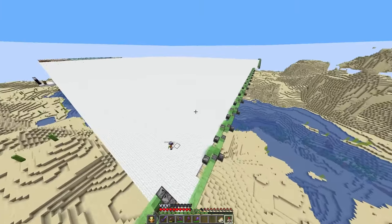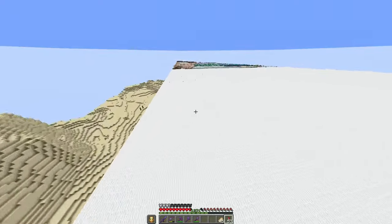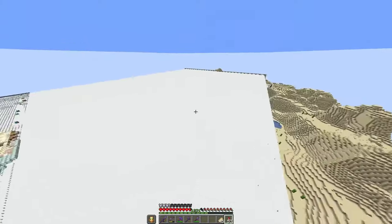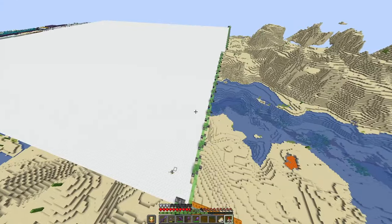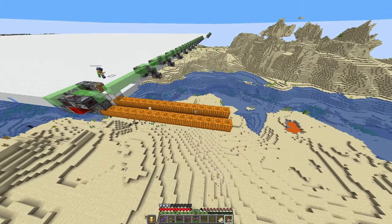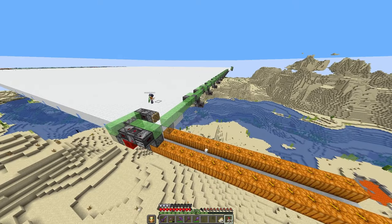I'd argue that this map maker saves a ton of time, especially if you lay the foundation for more than one map, like here, where I basically did a 512x256 area. I had to build two of the map makers because of the simulation distance, but after that it's just a couple of minutes to create another water stream and another map is done. So these machines will save you a ton of time.